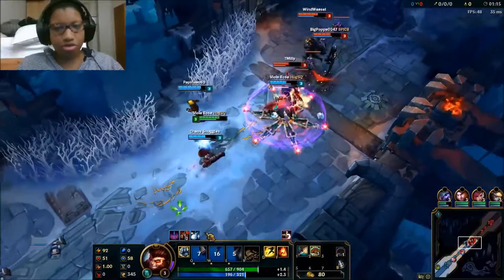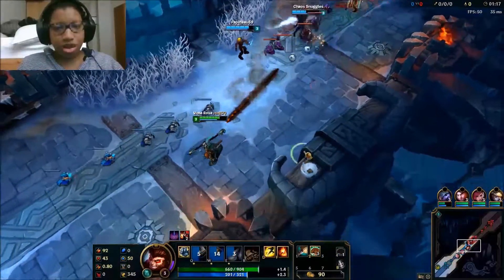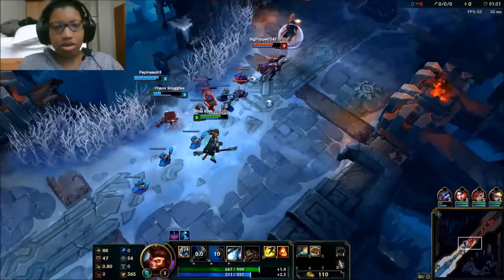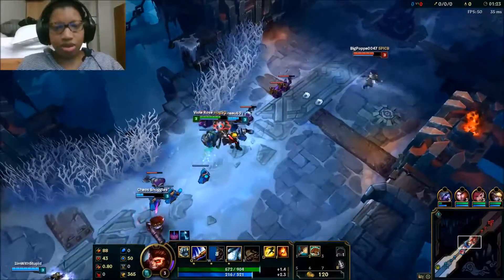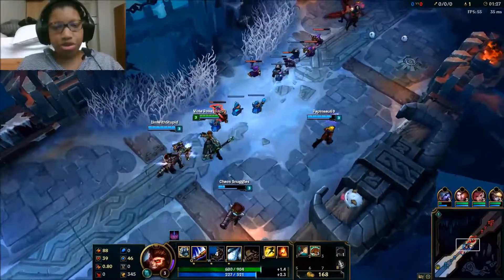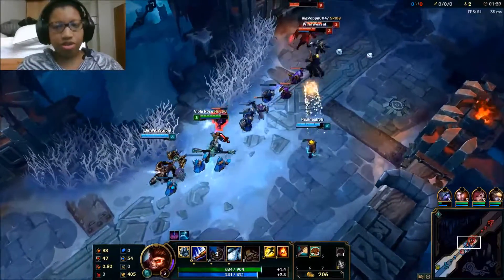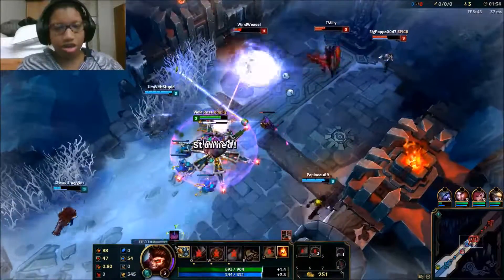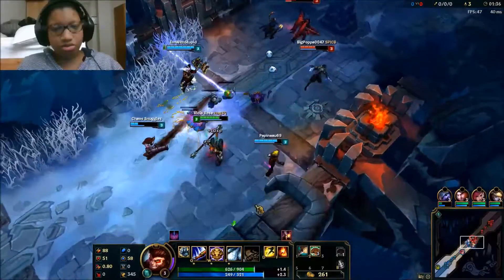I'm going to go ahead and drop my clone, let them take damage from that. So Wukong's Q is his Crushing Blow — I gain some physical attack range as well as attack damage. And I'm standing inside Victor's little field thing, which is not good.